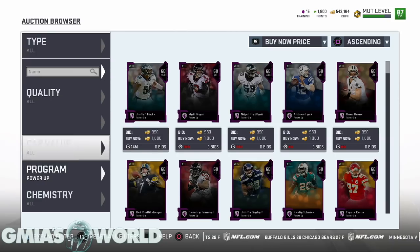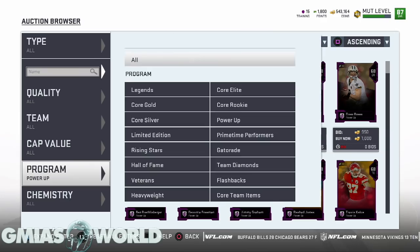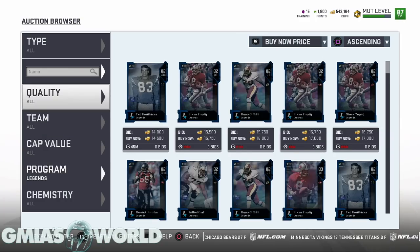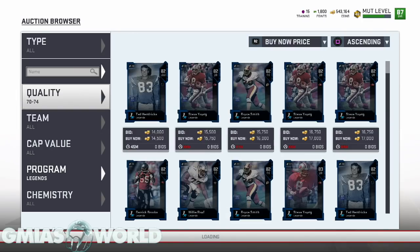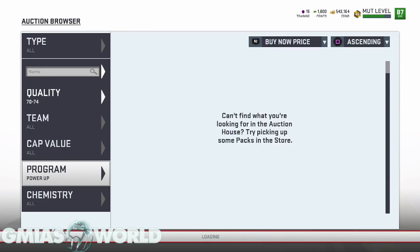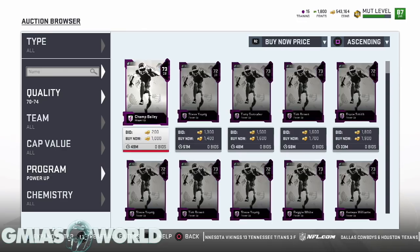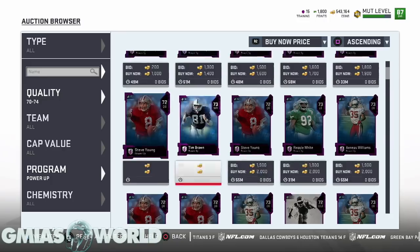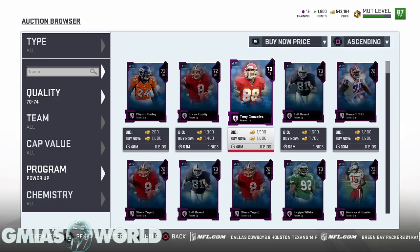We're going to the program chemistry hub. You can't filter by legends and power-up simultaneously, so we go to Legends and then the 73 overalls to find the base cards. Looking at this section — Champ Bailey isn't really the top card right now since they released Aeneas Williams — but all of these cards, all these power-ups, are available for free. You can see Gonzalez is a 73 overall, and all these legend power-ups are obtainable without spending coins.